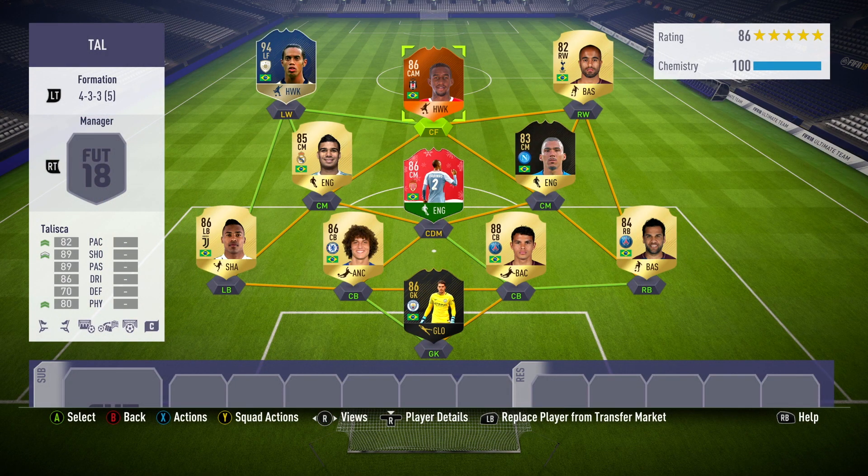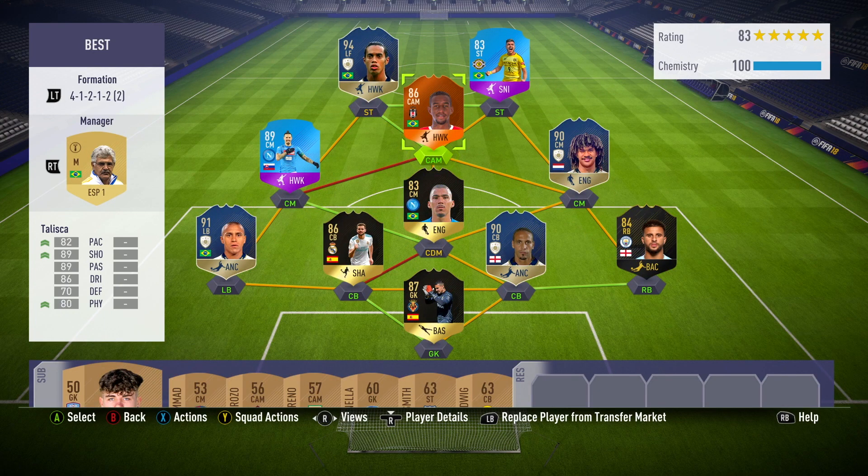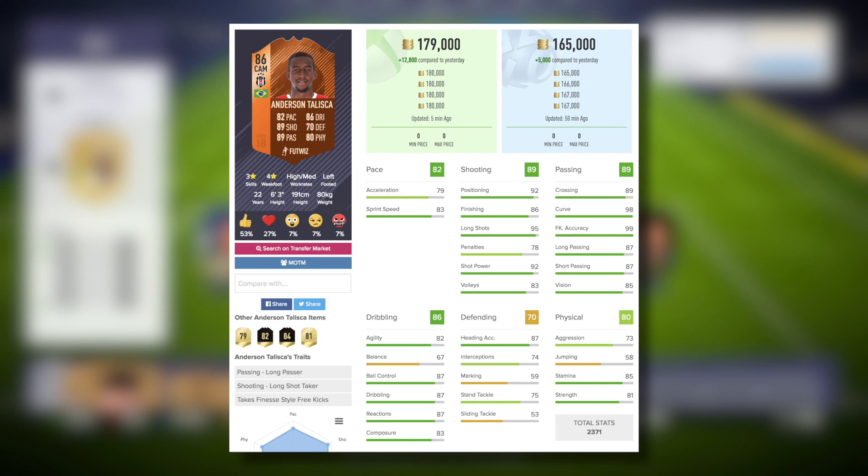I've got a couple of squad options for you today. The first one is a full-on Brazil build — he plays as a centre forward in a false 9, with a couple of pacey wingers to support him and a beastly hard-working midfield. But this is more the sort of team I was playing him in — a lot stronger, with crazy players including SBC Hamsik, SBC Cristiano, and Ronaldinho. He plays at CAM, which is of course where he comes out of packs.